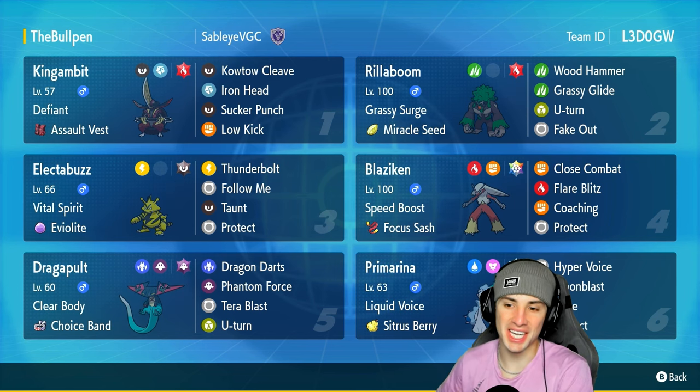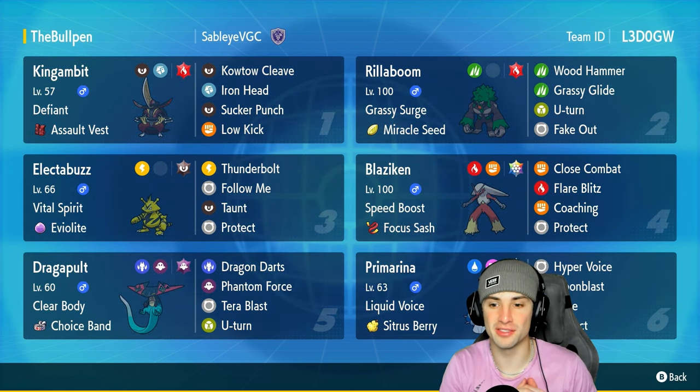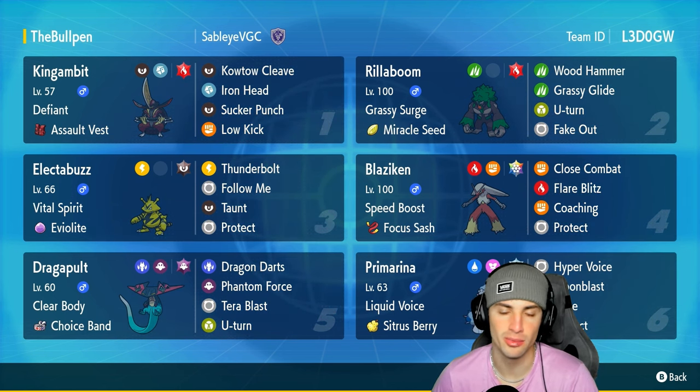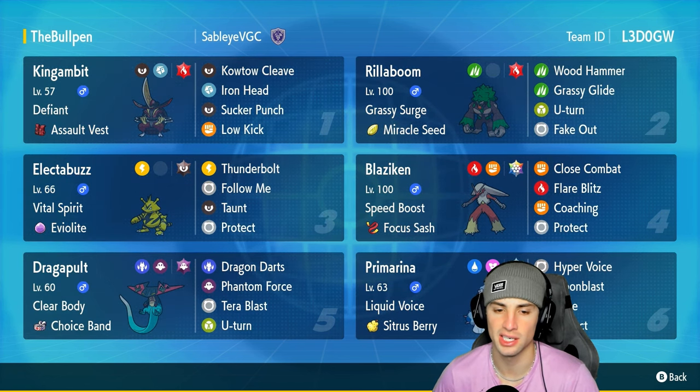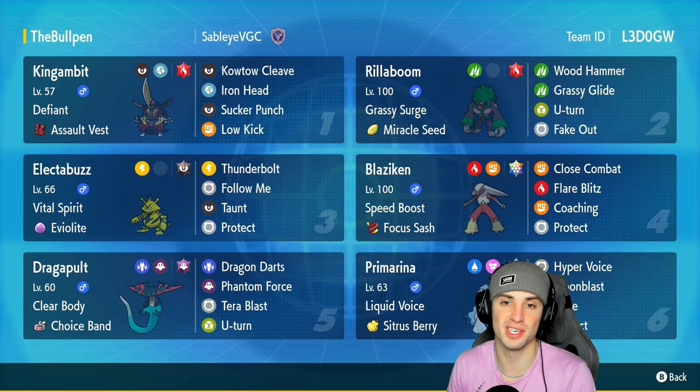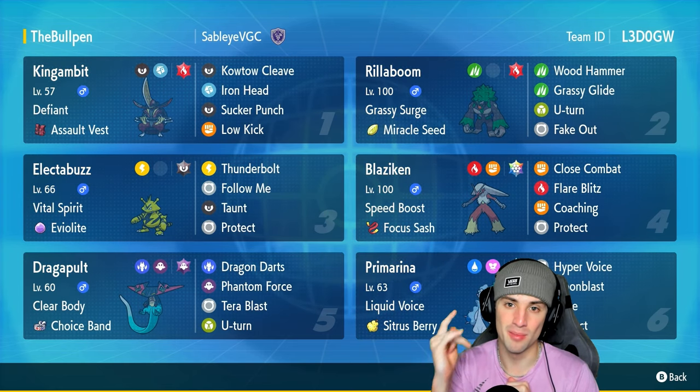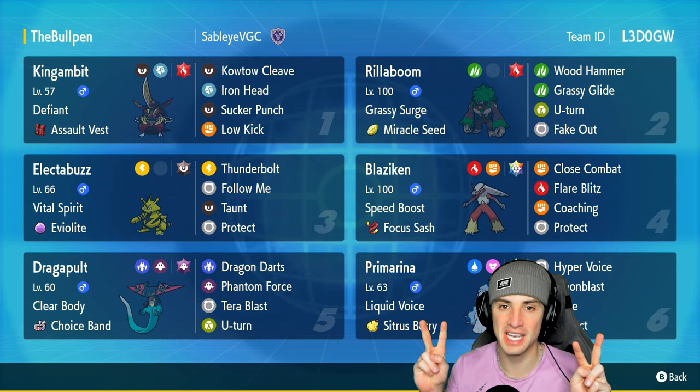There you go ladies and gentlemen — Blaziken in ranked Regulation E, this Pokemon was phenomenal. Dominating with Speed Boost, Close Combat, Flare Blitz, and Coaching. We also had Dragapult doing a monstrous amount of damage with Choice Band. Every other Pokemon did great too — Rillaboom doing Rillaboom things, Kingambit getting after it with Kowtow Cleave, Sucker Punch, and even Low Kick, Electabuzz Thunderbolting and using Follow Me, and Primarina as a nice solid special attacker in the back end. If you enjoyed the content, smash that like button — if you're new here, click subscribe. See you on the next one, peace out!